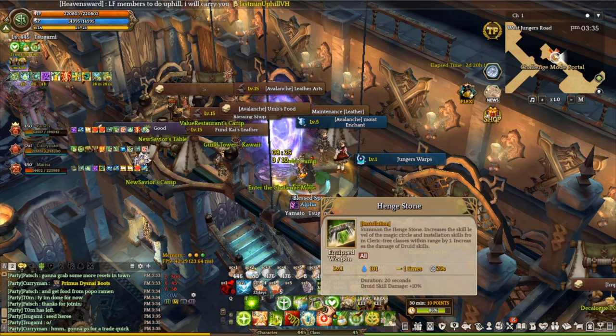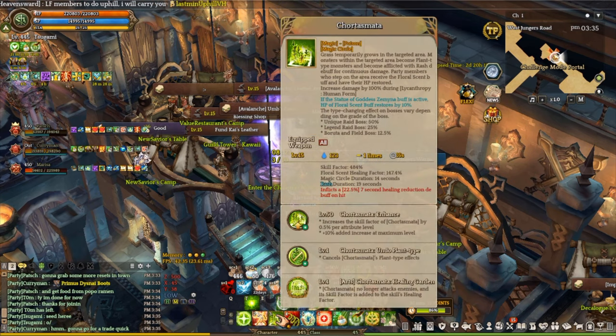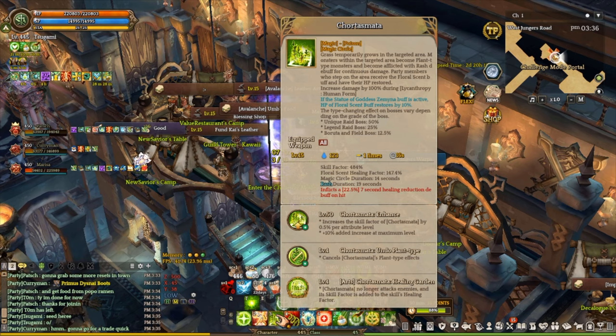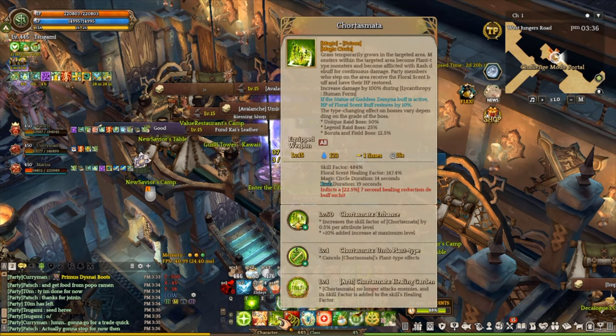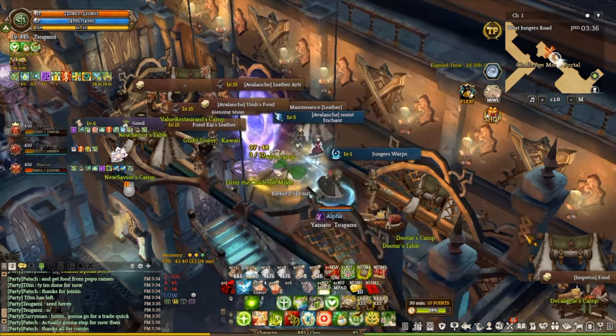The best thing about this build is actually the Grass Art. The Grass Art healing garden combines both the skill scaling and healing factor at the same time. Right now I have 484 skill factor and 147.4% for healing factor. If you combine them, you get at least 600% — that is a lot. This magic circle lasts 14 seconds, and my skill is already at 16 seconds because I have a cooldown reduction buff from the statues, so I can wait 1-2 seconds and then cast grass again.